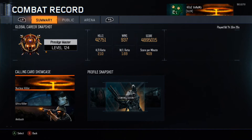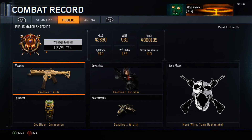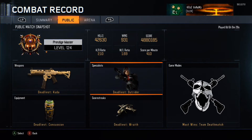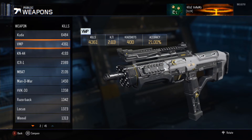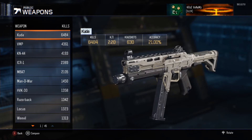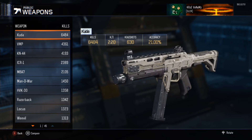1.69 win-loss ratio. Let's have a look at my weapons. Kuda is my most used weapon. I just love using that gun as you guys know. I've got a couple of nuclears with that on the channel. 21% accuracy, 630 headshots, next to the BMP.